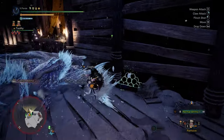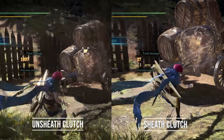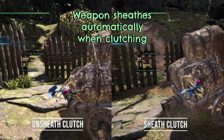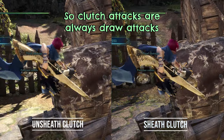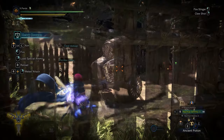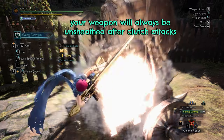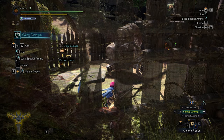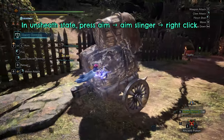All clutch attacks are considered draw attacks because when we clutch to the monster, whether the weapon is in or out, our weapon automatically sheathes when clutching, making the next attack a draw attack. So Critical Draw and Punishing Draw will activate for clutch attacks of Wyvern Snipe. You don't actually need to sheath the weapon all the time — right after you do the clutch claw, you land with your weapon out and can continue to clutch by pressing aim then aim slinger to clutch.